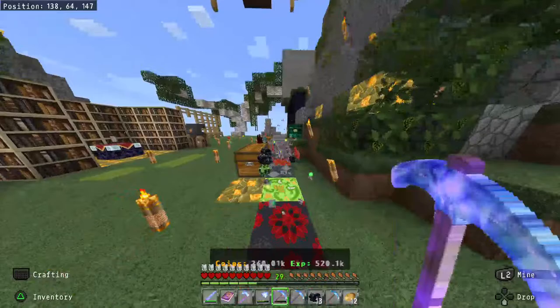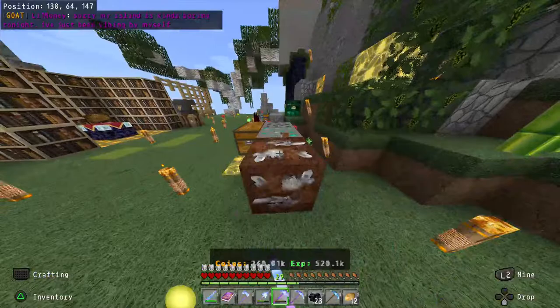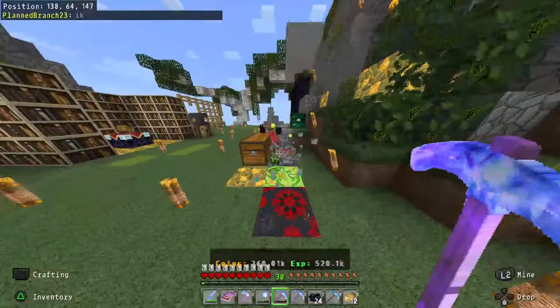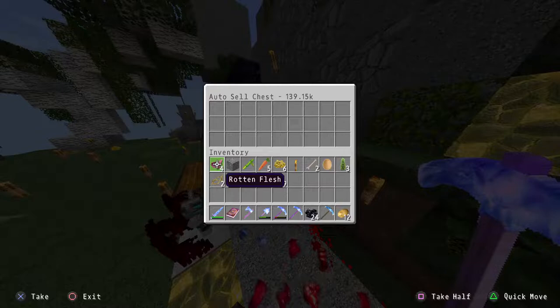I wish these ores would spawn immediately. With a high-end pickaxe, if I'm not moving my cursor precisely I'd be mining up my generators constantly. Almost to level 30... there we go, level 30. Now I've got a lot of items in my inventory I don't need.